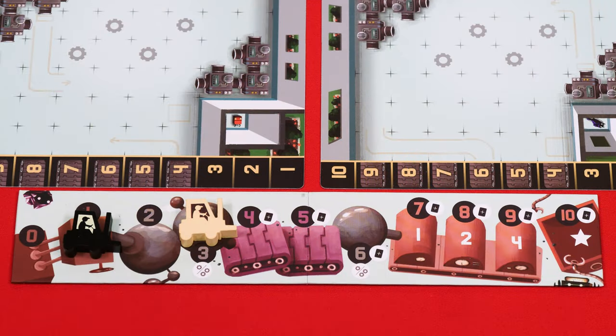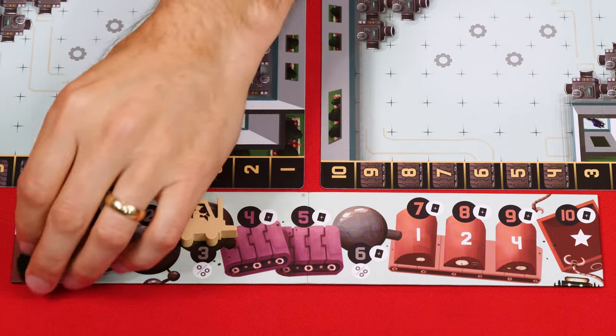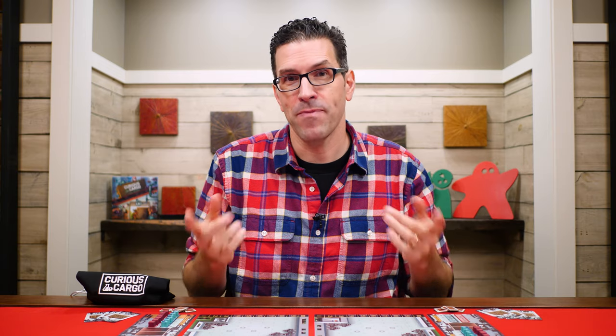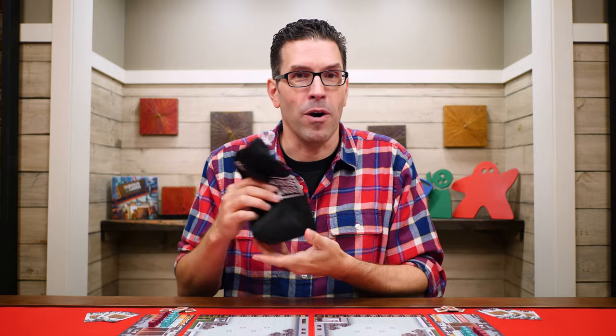The game is played over a series of rounds, each made up of two phases, starting with the construction phase where each person gets a turn beginning with the first player. The first player is whoever is furthest ahead on the track; if there's a tie, the player on top goes first. On your turn you can perform up to three actions: you can draw a random conveyor tile from the bag into your hand, or place a conveyor tile from your hand into your plant — any combination in any order, so long as you don't take more than three total actions.